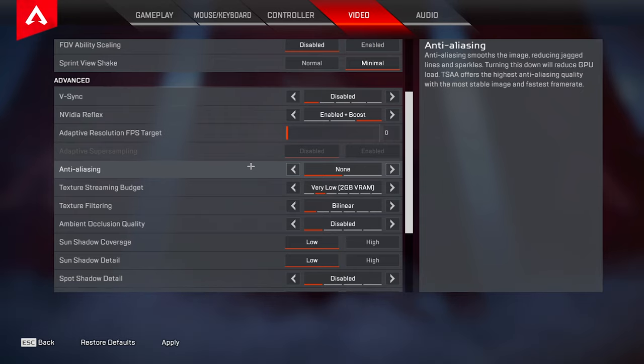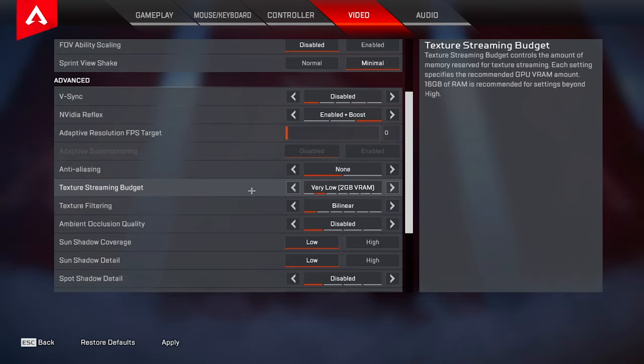Anti-aliasing I have mine set to none. Turning this on does smooth out the jagged edges but to me it makes the game look really muddy and blurry and I definitely feel like I have better visibility when it's off. Texture streaming budget and texture filtering comes down to mostly preference — I use very low and bilinear, which is the lowest texture filtering setting, because that looks perfectly fine for me. However if you do want your game to look good you can crank these up and you won't really notice a huge performance hit, but you will notice a big difference in the textures.